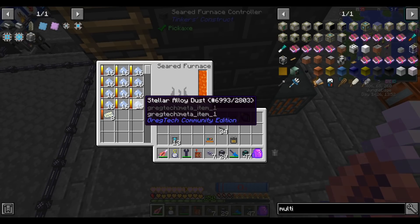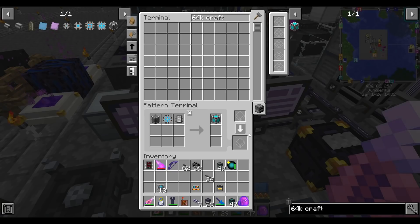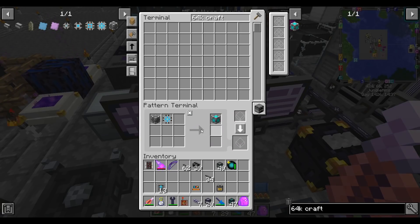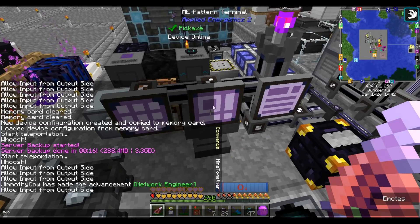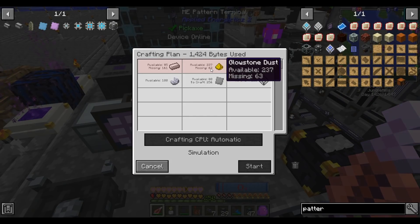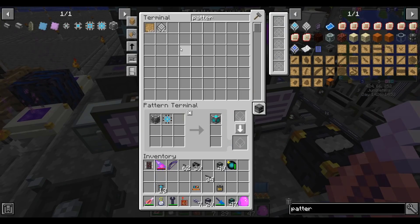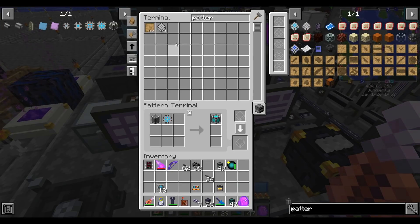Our stellar alloy is almost cooked. The last thing to do is encode our 64k crafting storage recipe, but I'm out of patterns. I need a few more patterns to do so. Oh, and I'm out of iron and glowstone too — this is getting awkward. We're going to have to set up that ore processing system sooner rather than later.